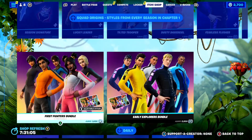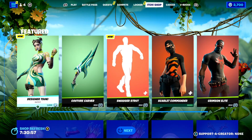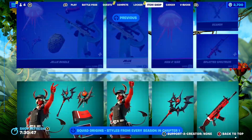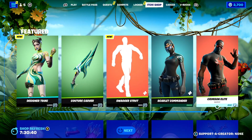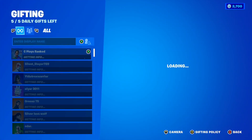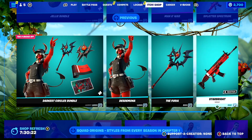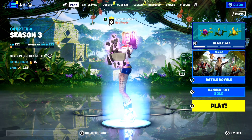The reason you clicked on this video is to find out how to get the Travis Scott skin for free on your Fortnite account here in Season 3. Basically, the way to get it for free is very simple — it's by me gifting him. When the Travis Scott skin finally returns in the Fortnite item shop to celebrate the new Utopia album, I'm going to be gifting him to a bunch of my subscribers. All you have to do is smash the like button, subscribe with post notifications on, and comment your Epic Games username down below so I can add you and gift you the Travis Scott skin for free.